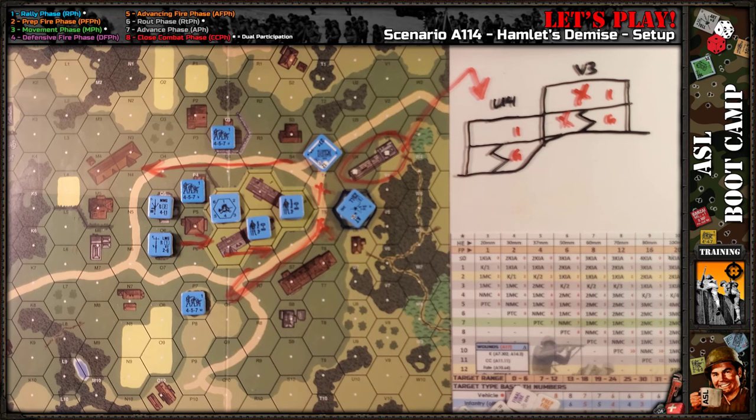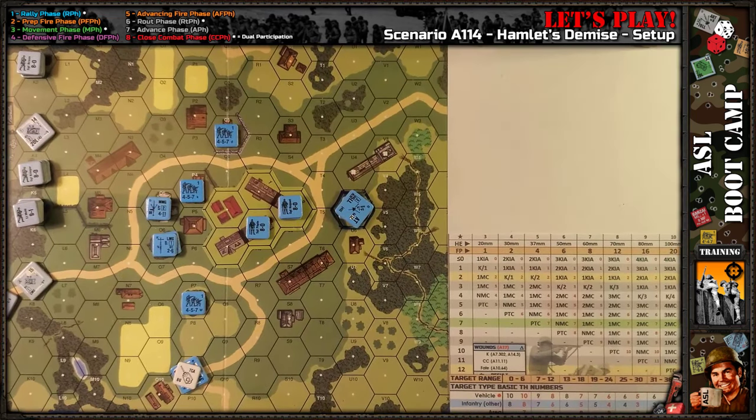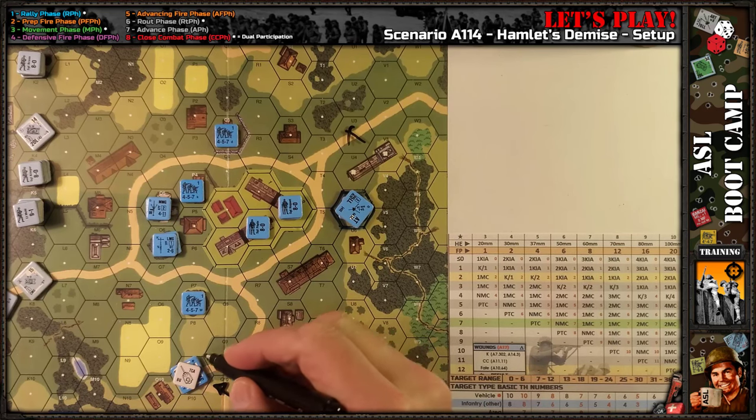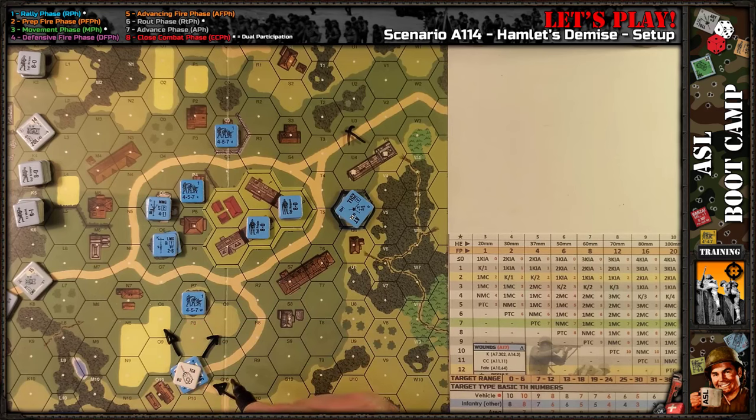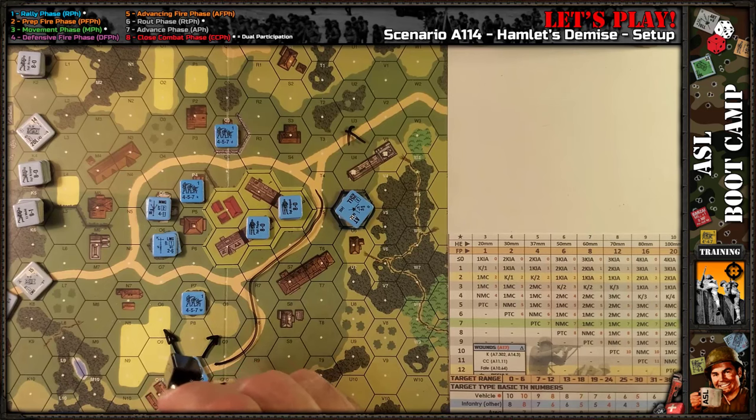Next I'll do the Germans and their plan of attack. Little update first: I moved the French H39 from his previous hex over to here on top of the hill — just trying something a little different from my initial setup. Everything else is the same. Vehicle covered arc is facing this way, turret this way. I can easily reposition him if needed — one quick change to the French setup.